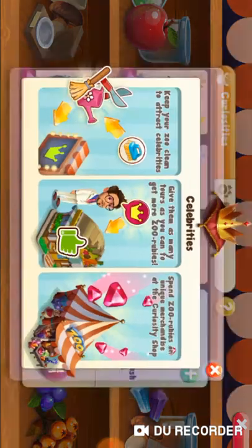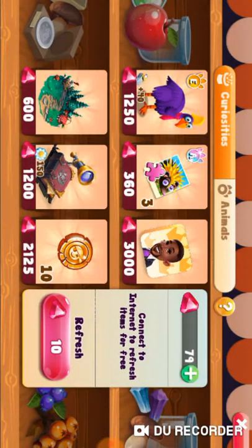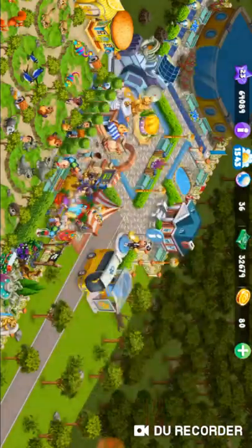Okay. Keep your zoo clean to attract more visitors. Give them as much as you can to get more zoo rubies. Spend zoo rubies on bleach at the compound store. Okay, bye-bye.